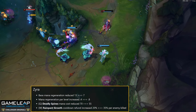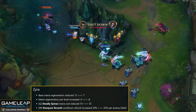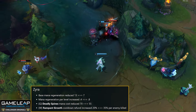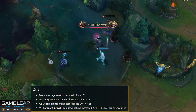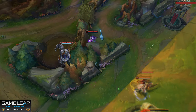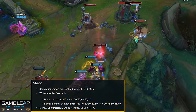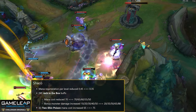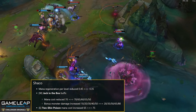Zyra mana regen changes from 13 plus 0.4 to 7.8/7 plus 0.8. Q mana cost goes from 70 down to 55. W small cooldown refund goes from 20 to 35. Just slight tweaks here and there for Zyra. Shaco mana growth goes from 0.45 to 0.35. W mana cost changes from 70 flat to 70/150. W bonus monster damage goes from 10/50 to 20/80.